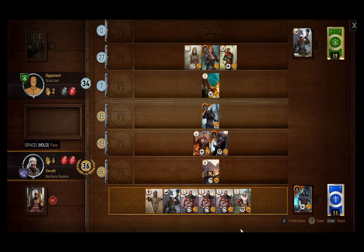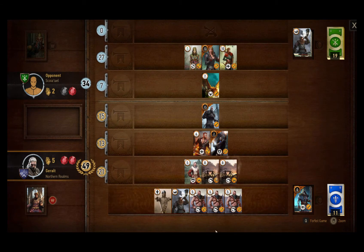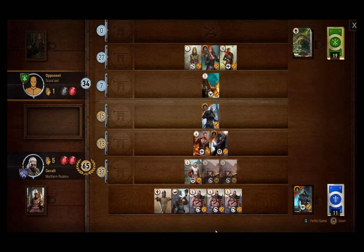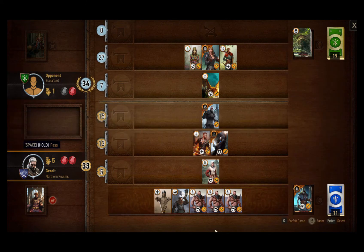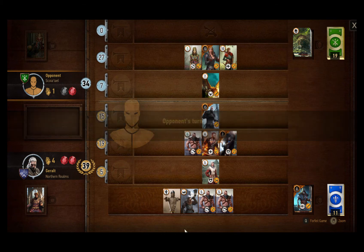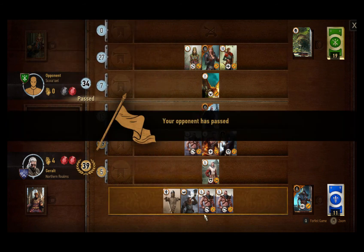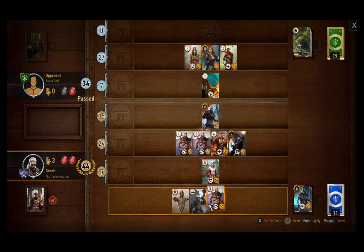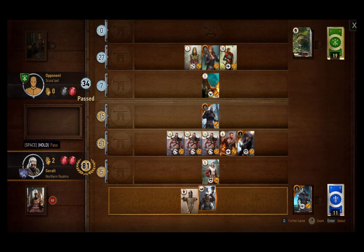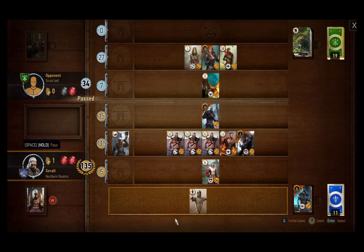If she has a Scorcher she can scorch our catapults, and if she doesn't she's going to lose through catapults. She burns our catapults - it's okay. Now it's safe for us to start the dragon hunter combo, which was the winning condition to begin with. He has nothing now, so we're already winning, but I'll complete the dragon hunter combo. I absolutely annihilated him in this round.